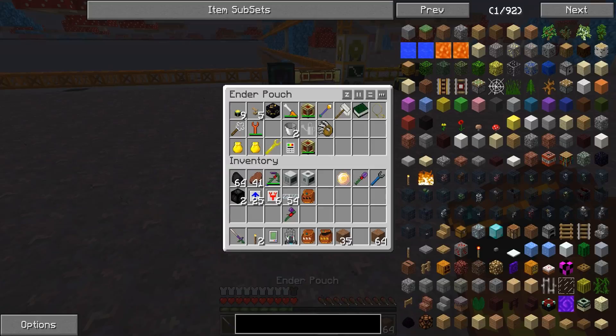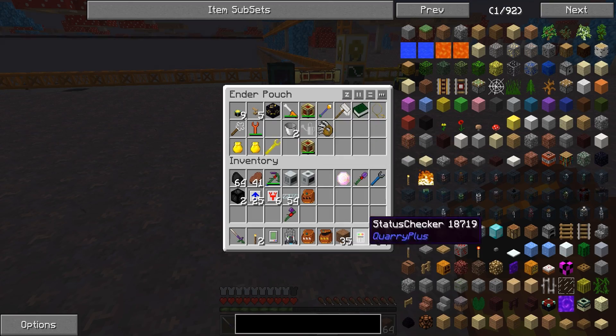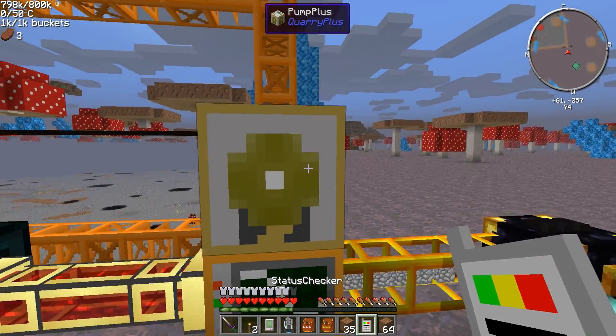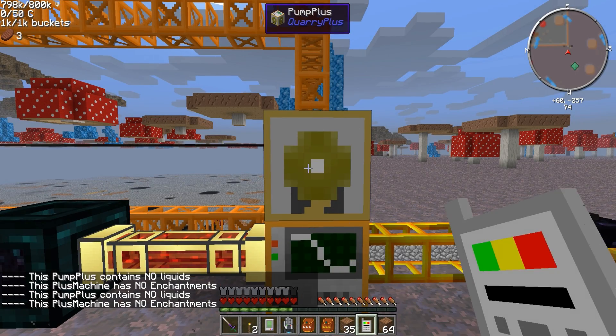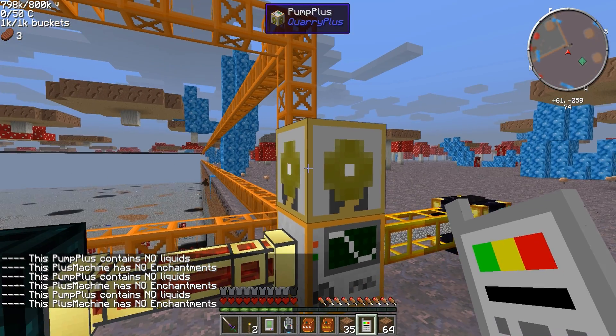I made a new bag right here just to hold tools and stuff. If we get this scanner out, we can actually see what's in the Pump Plus now. It's saying it contains no liquids — huh.